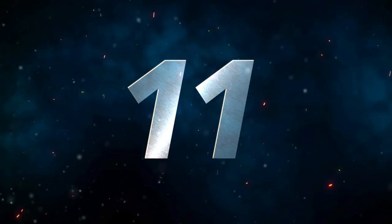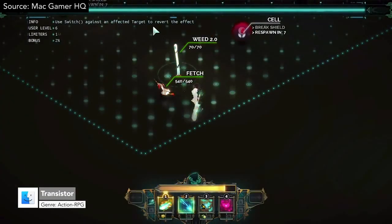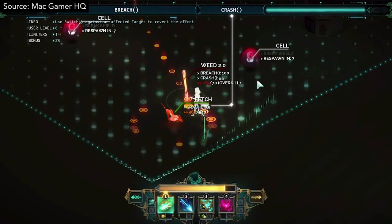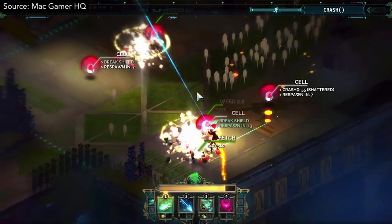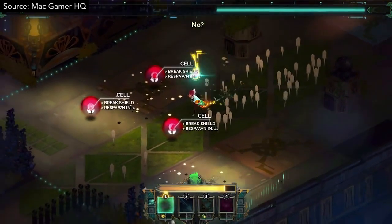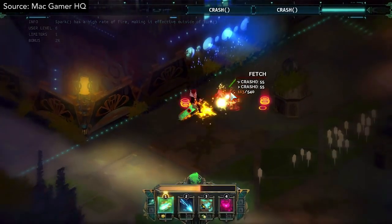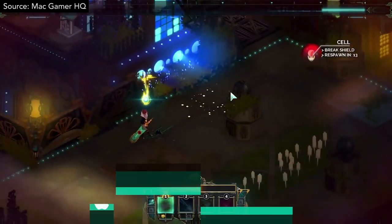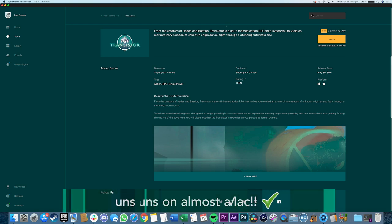Number 11 we have Transistor. From the creators of Bastion comes Transistor, a smart sci-fi RPG with top-notch execution. Seamlessly fusing thoughtful strategy with fast-paced action, Transistor invites you to wield an extraordinary weapon of unknown origin. The powerful Transistor can be modified in a wide variety of ways to suit your preferences and combat style. Hand-painted artwork, an outstanding original soundtrack, and hours of voiceovers elevate this moody indie piece into greatness. Transistor is available on Steam or the Epic Games Store and should be playable on most Macs out there.